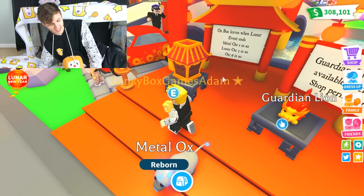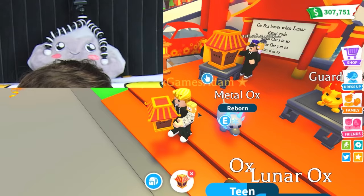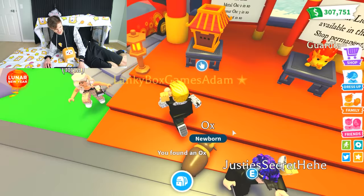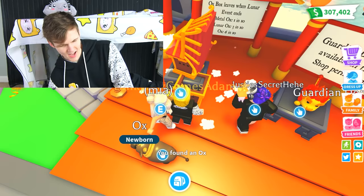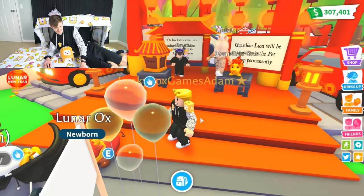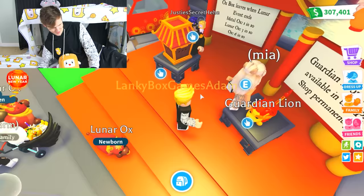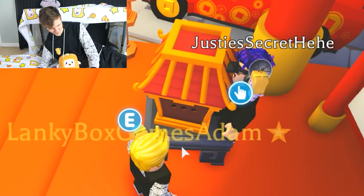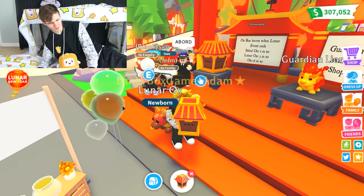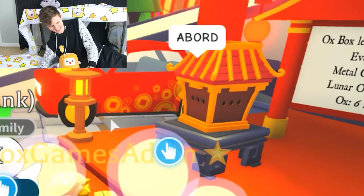Maybe if I get another metal ox, I can surprise Rocky with it. Because I know Rocky really, really likes the metal ox because it's gray like Rocky. Okay, just got a normal ox here. I haven't actually seen Rocky in a while. Boxy was with Justin or something like that, but I haven't seen Rocky in a while - I wonder where he is. Hey, there's a person that looks like a fake Justin in here. Justy's secret.